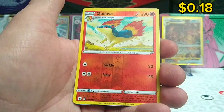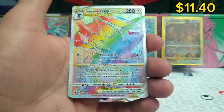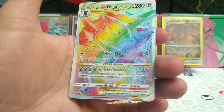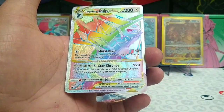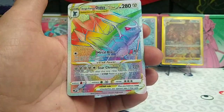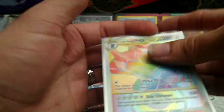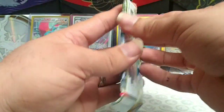Scyther reverse, Quill Lava, and look at that guys — Origin Forme Palkia V-Star rainbow rare to start this opening off with a bang! Wow, look at that guys — beautiful, beautiful card. That is one to start this off!